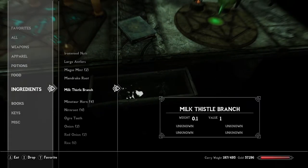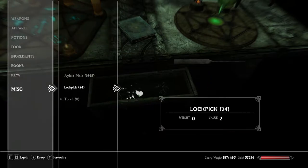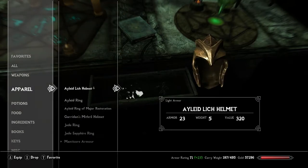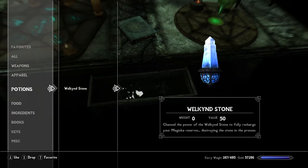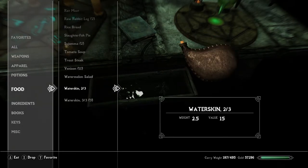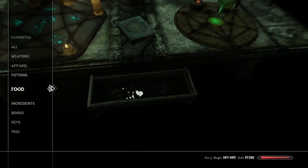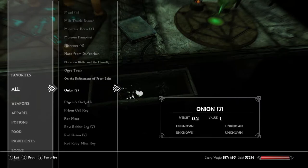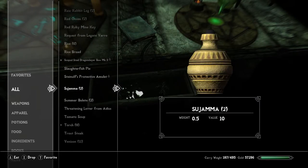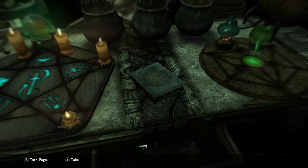What do the sneaky nirnroots do? It doesn't even come up as an ingredient. I took it, put it in my inventory, and now it's gone — that's really interesting. I wonder if that's just an easter egg or something. There's a note here that reads 'Unintended Consequences' — interesting.